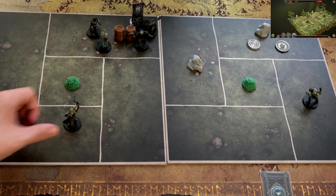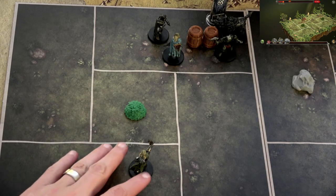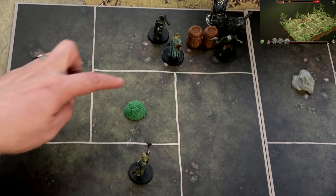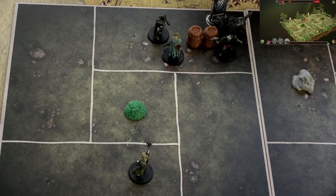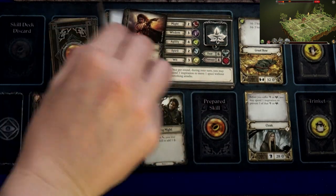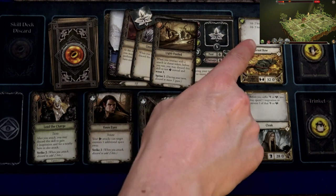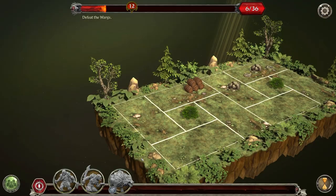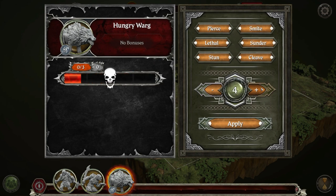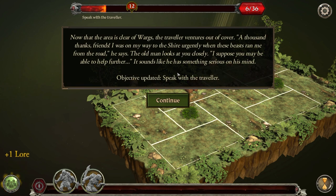Round two. Legolas uses Keen Eyes again to attack the warg two spaces away — needs two successes. He draws four cards and barely scrapes through with one success and then uses inspiration for the second — five hits, the warg is toast. We get an inspiration back for Legolas. With the area clear of wargs the traveler ventures out: a thousand thanks, he says — he was urgently en route to the Shire when the beasts ran him off the road.